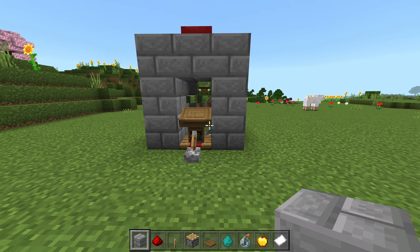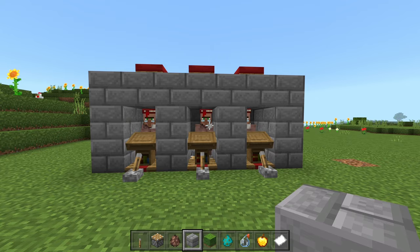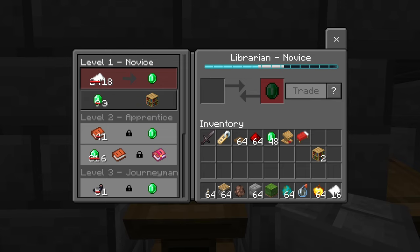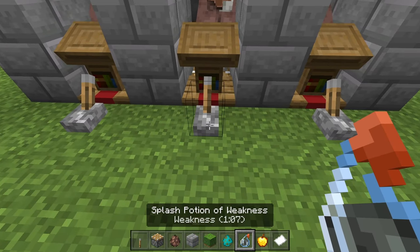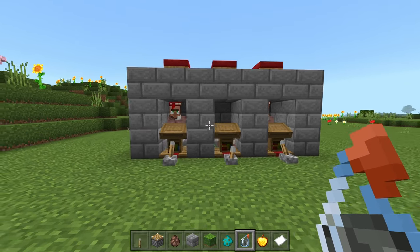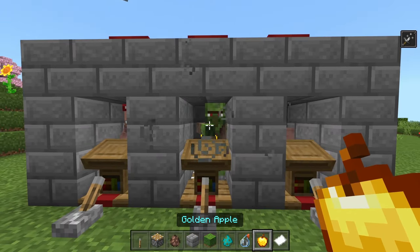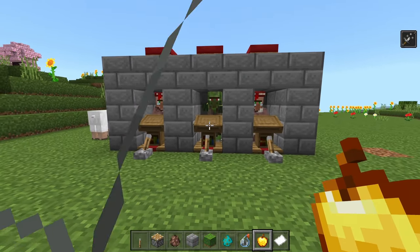I'm going to build two more of these on both sides. Now I have three villagers, and if we look at the one we cured earlier, he already has discounted trades. It can take up to five tries of curing to get all the way down to one emerald, so keep that in mind. We're going to re-cure this guy — let the zombie attack him again — so I can show you that the trades get discounted even more, and villagers in the area will also get temporary discounts.